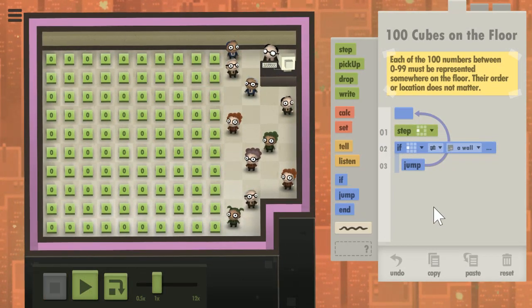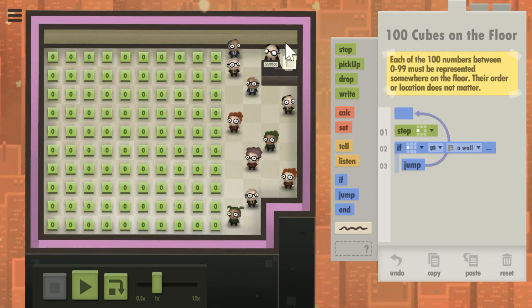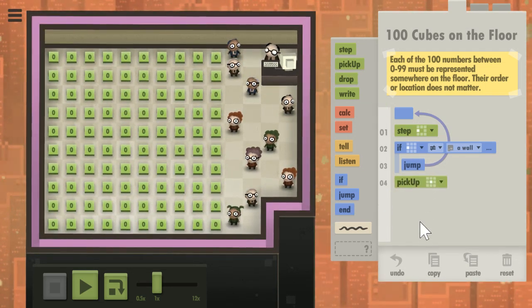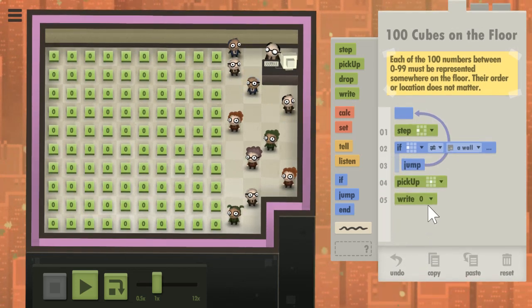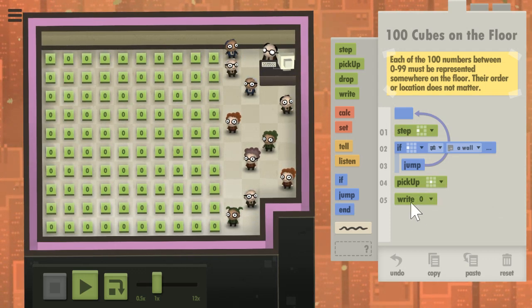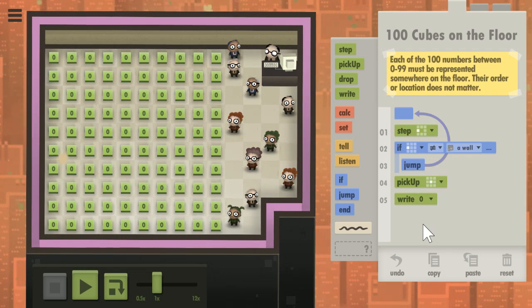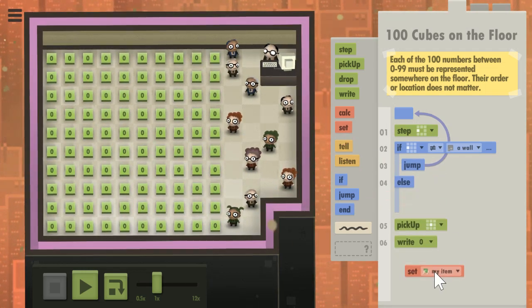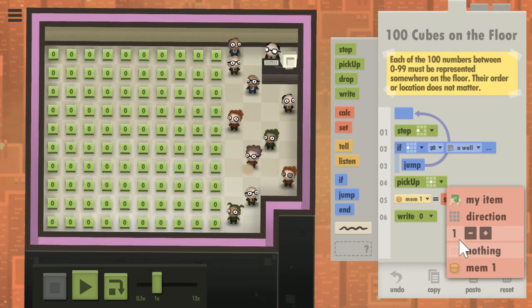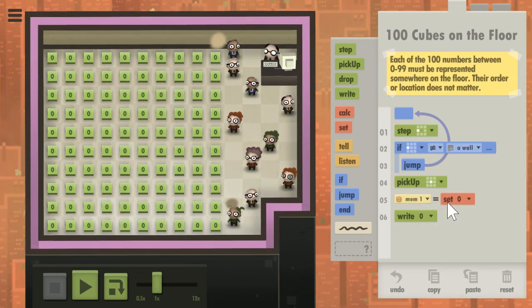Simple enough. Now the worker in the first row can just pick up. That's weird — I thought normally we have the ability to write what's in memory. Apparently we have to set the memory first.